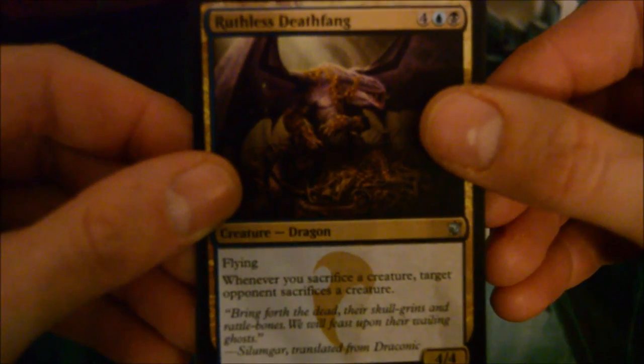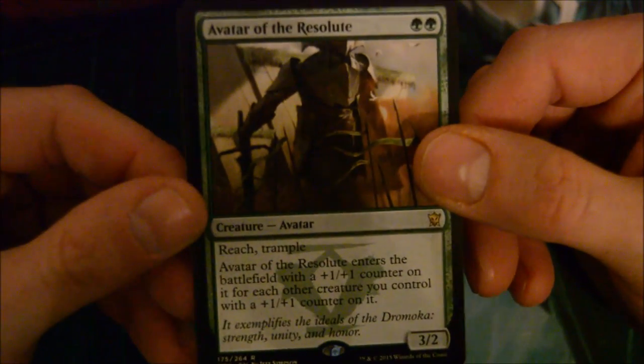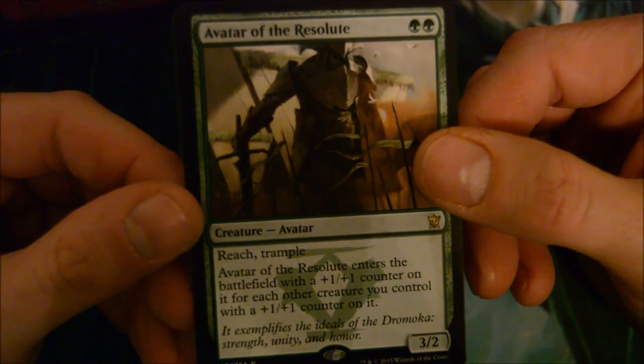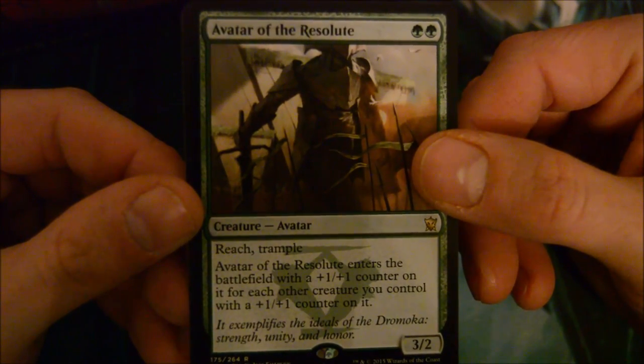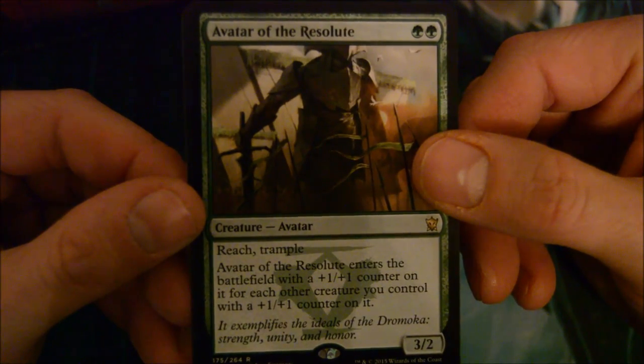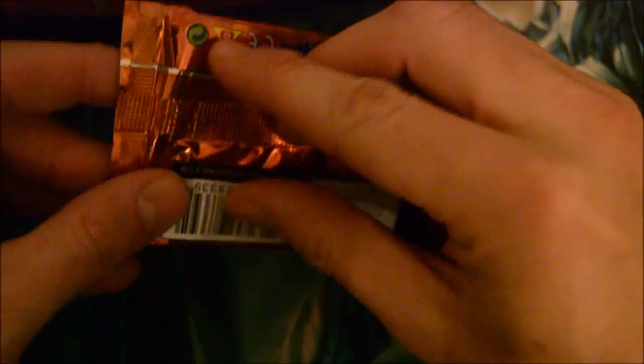A Jewel Artisan and Avatar of the Resolute - two green for a 3/2 with reach and trample. Avatar of Resolute enters the battlefield with a +1/+1 counter on it for each other creature you control with a +1/+1 counter on it. That's not bad, especially if you've got a lot of bolster going on. Definitely not a bad card.